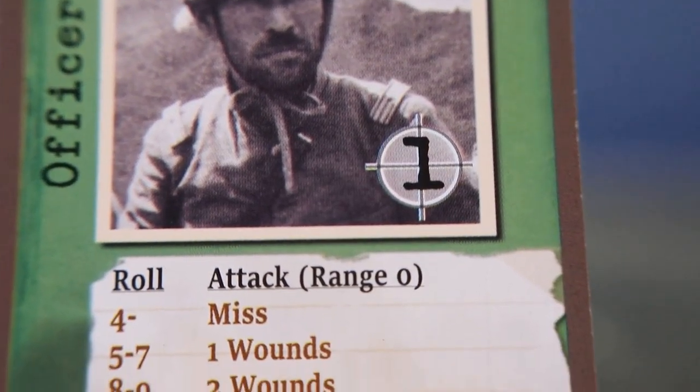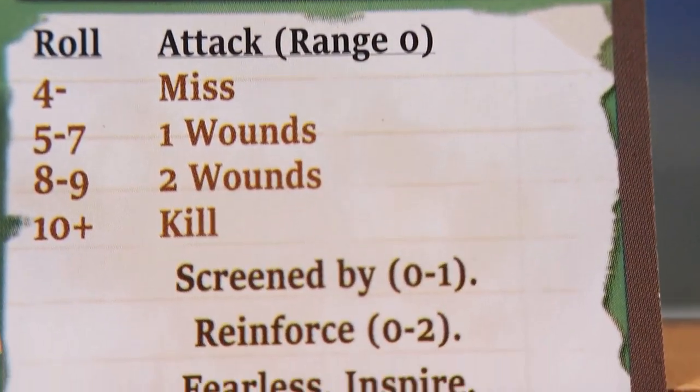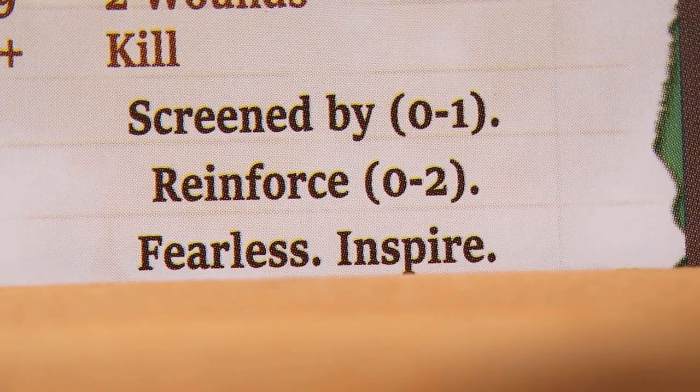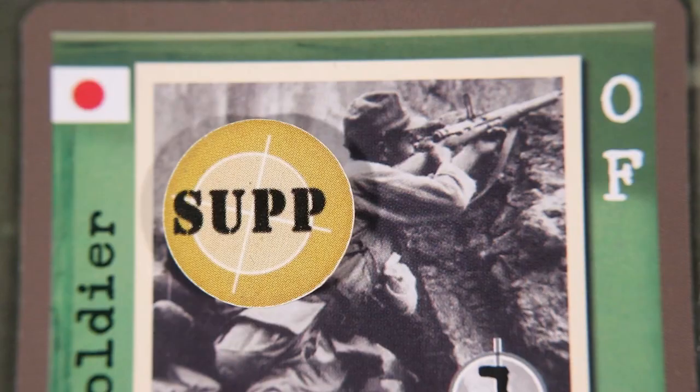Hostiles also have special notes on their cards indicating certain abilities. You can consult the keyword sheet to see the effect of each ability. If listed, you must carry out the ability on the hostile. Some abilities are not active if the hostile is suppressed, and this includes the reinforcing ability.